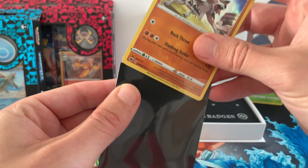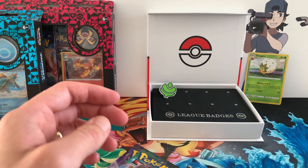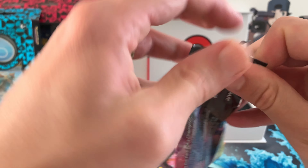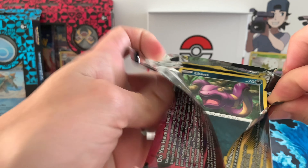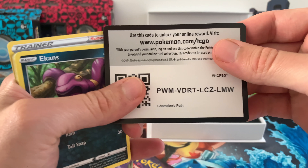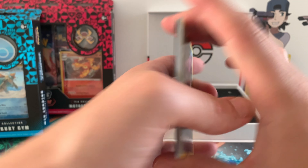I'm very curious about the pull rates. The pin collections from Hidden Fates — the Mewtwo and Mew pin collections — had some really good pull rates. So I'm curious to see what we can get from these pin collections.